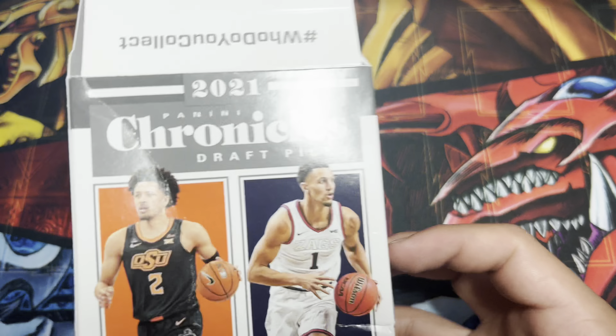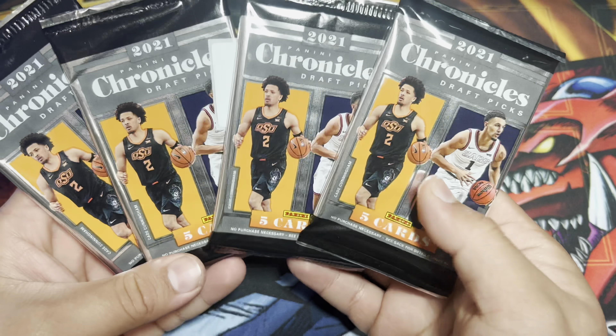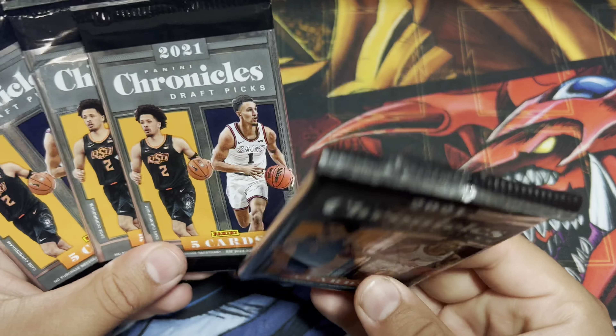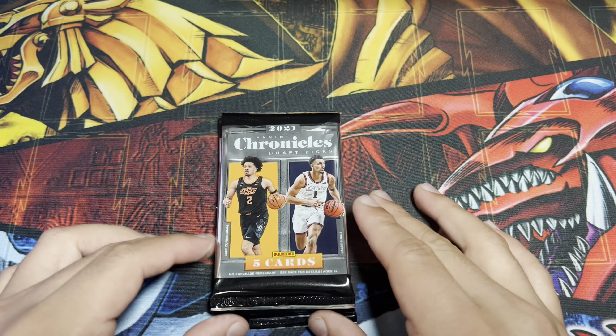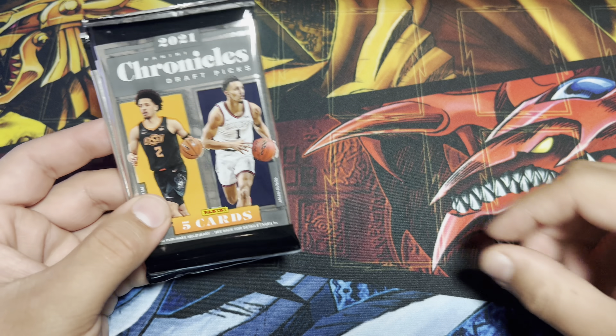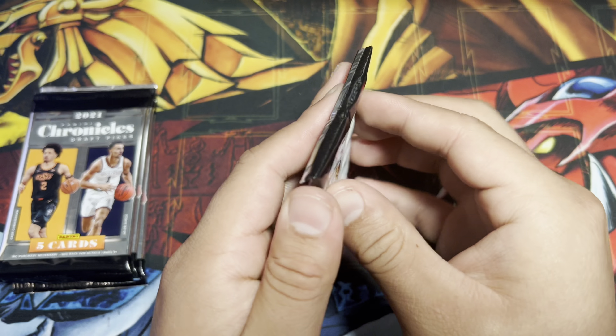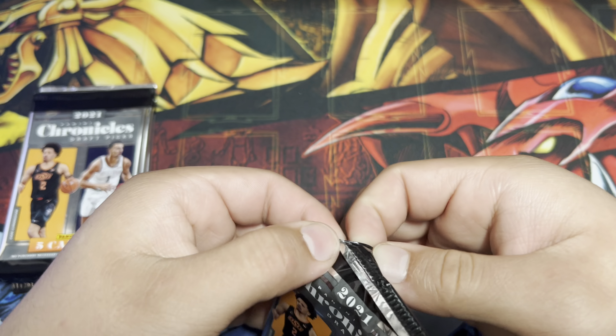The Chronicles one comes with the new rookies — you can see they're in their college uniforms — 20 cards per box. The Optic is 28 cards per box. For the Optic we want to pull the LaMelo Ball Rookie Card or Anthony Edwards, and for the Chronicles we can try to get a Cade Cunningham, Evan Mobley, or Jalen Green.